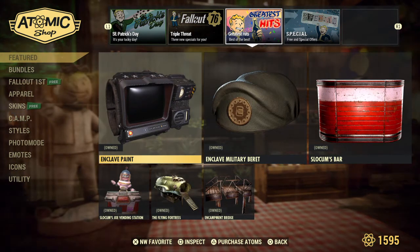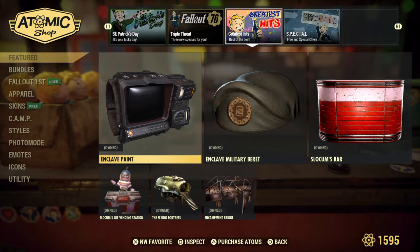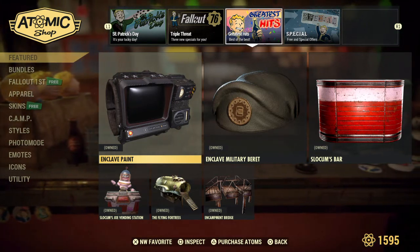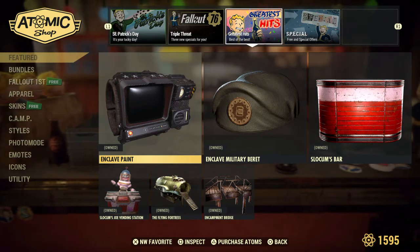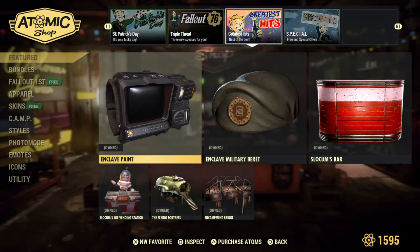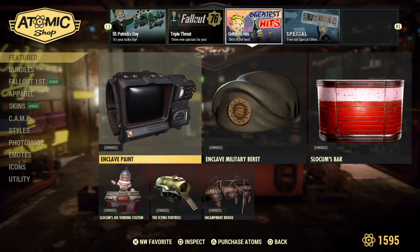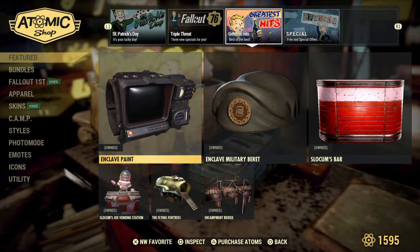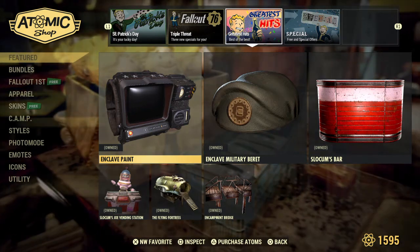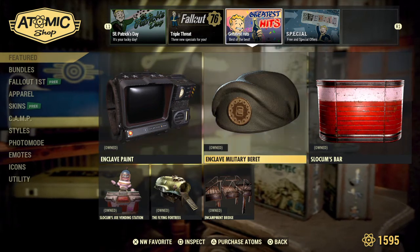In the greatest hits section, we have the Enclave hat and skin for the Pip-Boy, as well as the Slocum's Bar vending machine and the bar pieces — like a wet bar that turns into shelves. Those are definitely worth picking up if you don't have them, as well as the flying fortress and the camera bridge. Two more that are worth having, so if you have the atoms, I would get them.